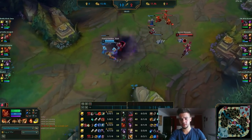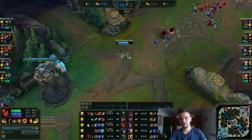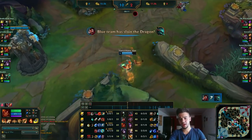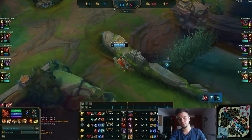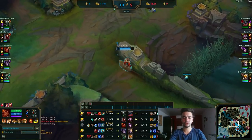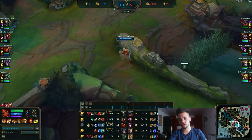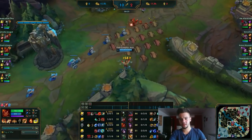Here I get stunned and take some poke. Looking at my HP, I use a potion and do not go close to her. I understand that even though she doesn't have Ignite, she might have kill potential on me — a Shaco E, a random Bard Q — that's enough to kill me. So I try to play as defensive as I can and try to gain some advantage.